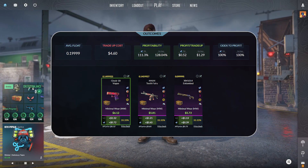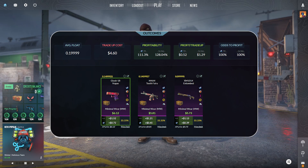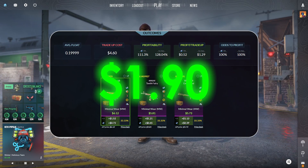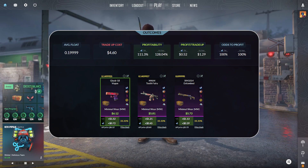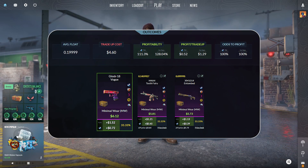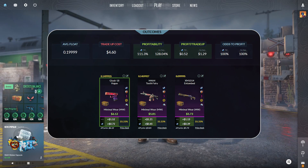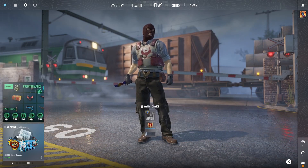Taking a look at our fifth and final trade-up here, this is the same trade-up from the start of the video — however, we have a non-StatTrak version. This trade-up comes in at $4.60 with a 100% chance odds to profit. The top option here is the Glock 18 Vogue, minimal wear condition — $0.72 in profit when selling on Steam, or $1.52 in profit on a third-party site.